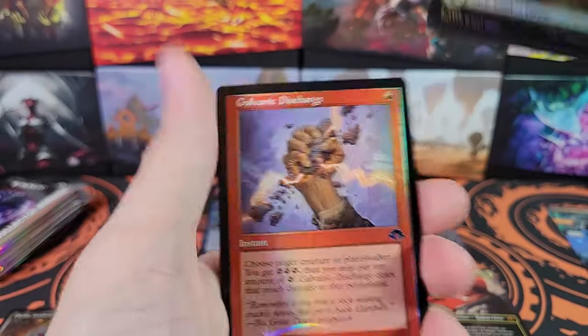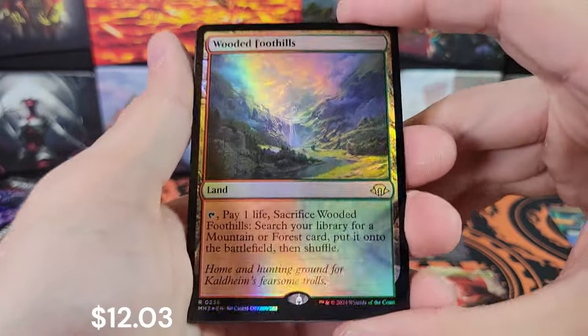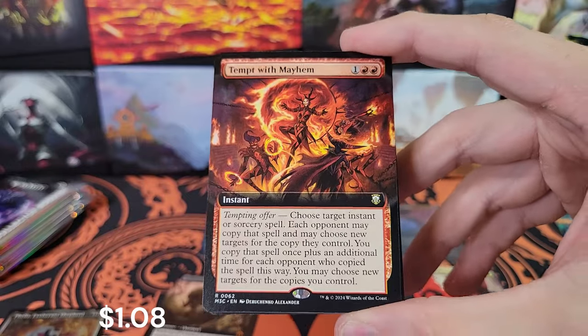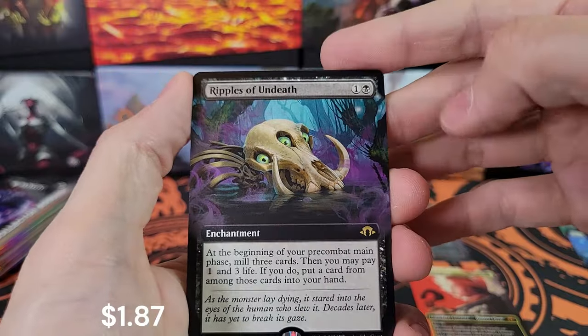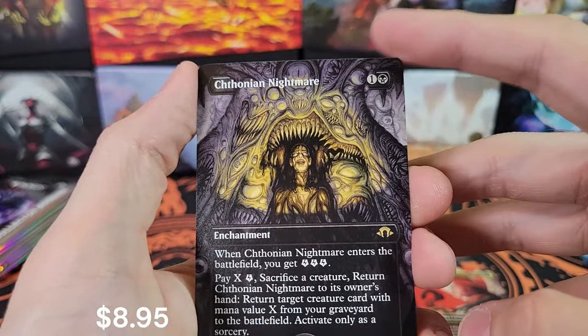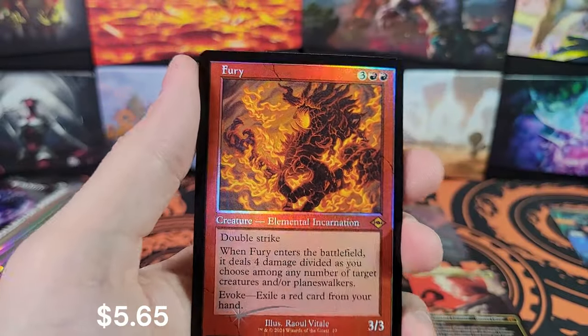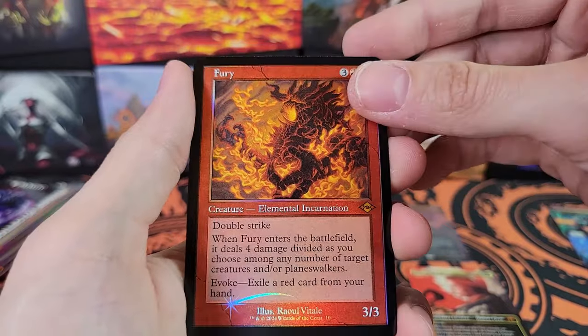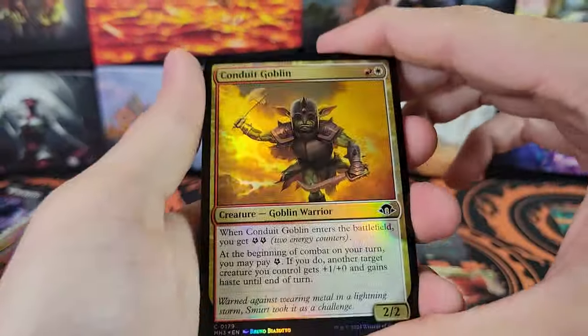My Dreadmobile. We've got Slinging Lieutenant. Galvanic Discharge. Now the goods — Wooded Foothills, a fetch land. Very nice. Tempt with Mayhem. Is this our third Ripples of Undeath in the same box? Rikthonian Nightmare. We've got Fury — retro border foil Fury. Maybe one day they'll unban Fury and it'll go back to $100. Can you believe the Borderless Foil Fury was well over $100 at one point?